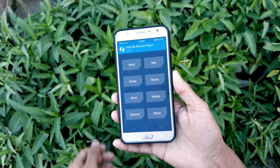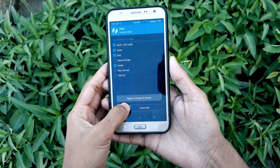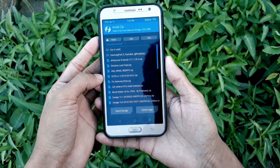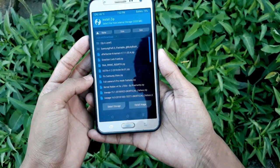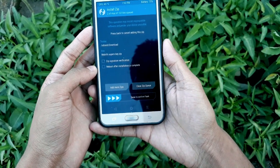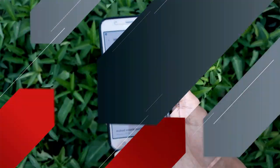To install this ROM, go to TWRP, then Wipe, then clear Dalvik cache, data, and system, then swipe to wipe. After wiping, go back and click Install, select the DNA Rebirth ZIP, then Add More ZIPs and select the Rebirth Super ZIP. Flash both and you're good to go. Hope you guys enjoyed this video — see you next time!